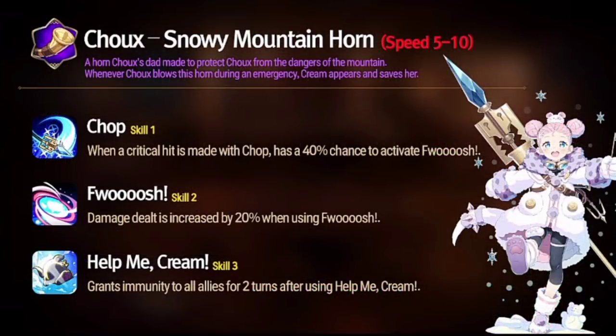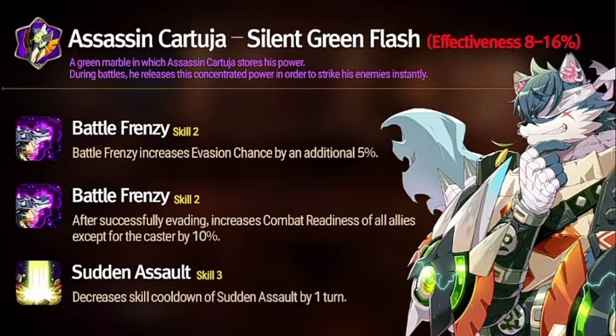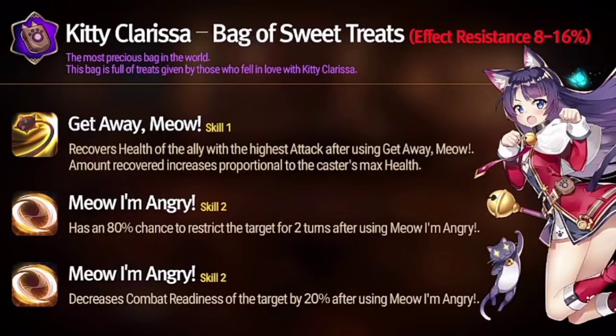Shoe on a counter set — skill 1 on a crit with Chop has 40% chance to activate skill 2, which increases damage dealt. Skill 3 grants immunity to all allies for two turns. Assassin Cartouge: 20% evasion chance for the whole team, 10 combat readiness increase if he evades, and skill 3 cooldown drops to three turns — powerful stuff. Kitty Clarissa: skill 1 now heals the ally with the highest attack called into a dual attack based on her max health. Skill 2: 80% chance to restrict target for two turns, AoE. Skill 3: decreases combat readiness of the target by 20%.